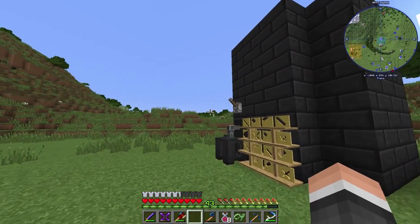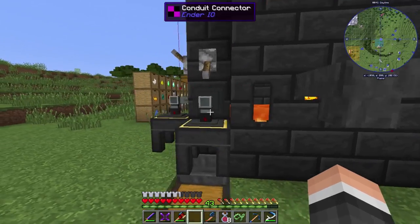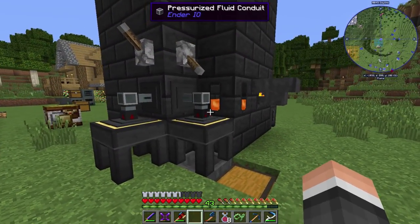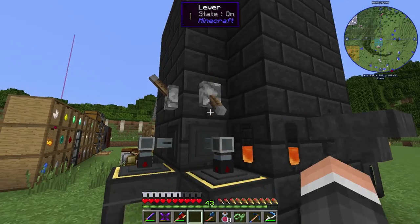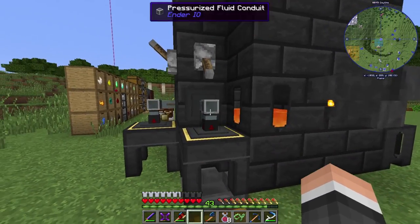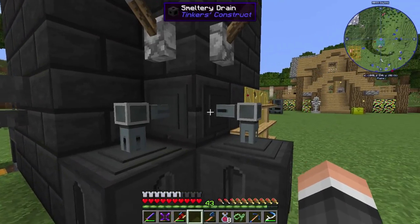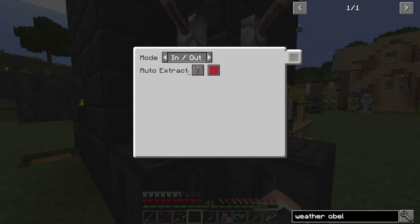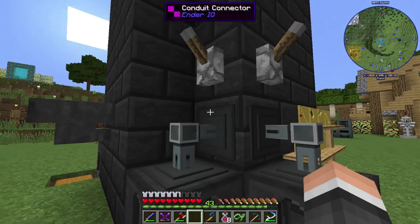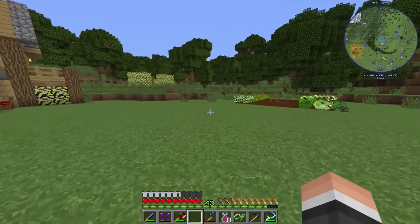I made my smeltery a little more efficient. I put a hopper on here just so I can pump in stone and automatically make the bricks, which makes that a little easier. Also I added levers so I can control these with redstone signals - that way I can turn them on and off when I need to. I just have them set to extract. Make sure the auto-extract is on - active signal puts those there and it'll work.